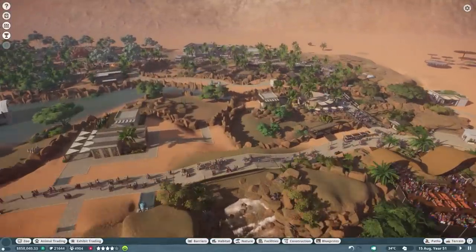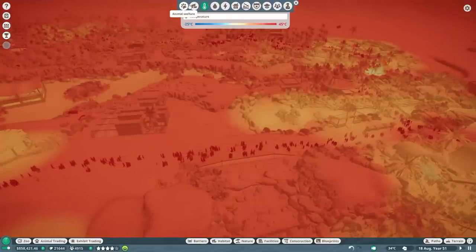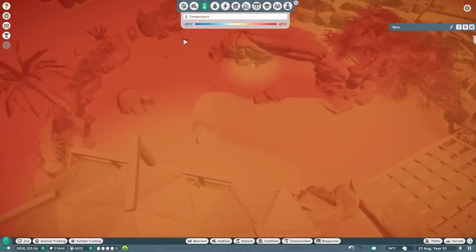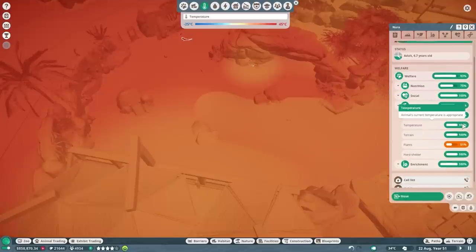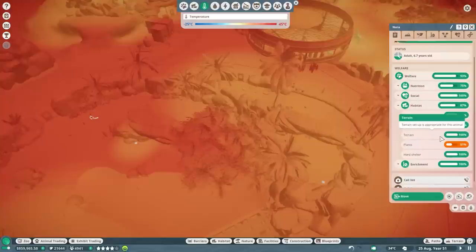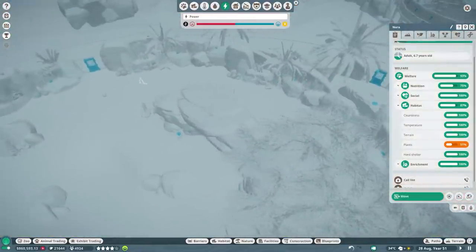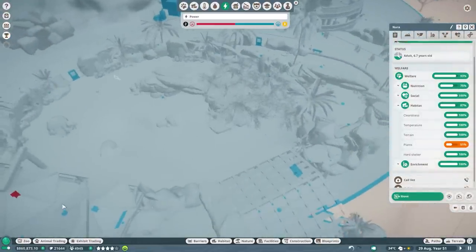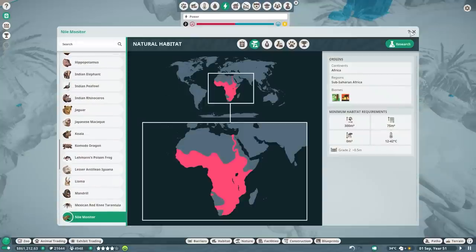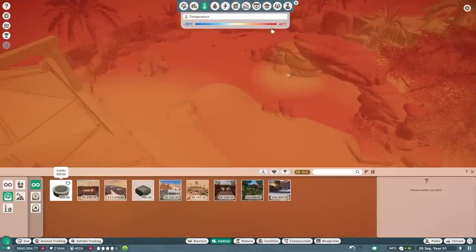I really want to check some heat maps for a change — specifically the temperature — because not all habitats are completely covered. For example, this one: how are you feeling with the temperature? You're not complaining about temperature but you are complaining a little about plants. It's 34 degrees, that's fine. Let me check another — the zoopedia map shows 42 degrees, so we definitely need to add some coolers to that habitat.